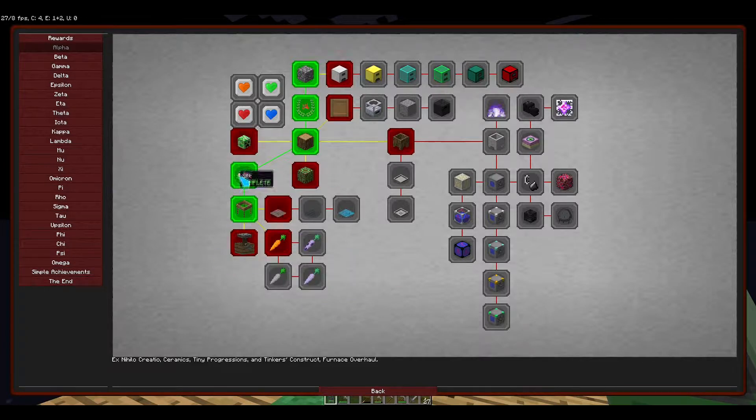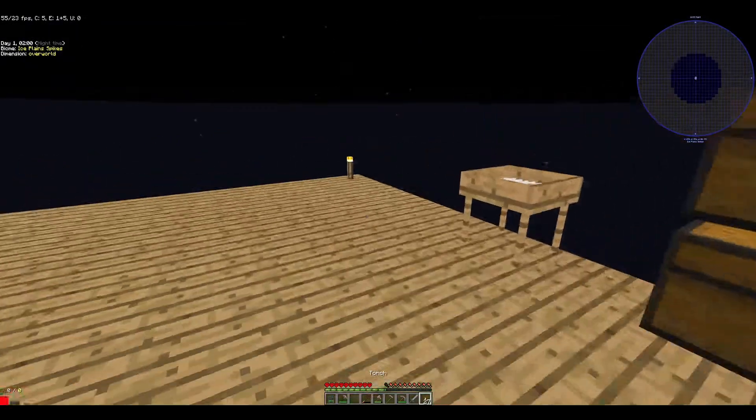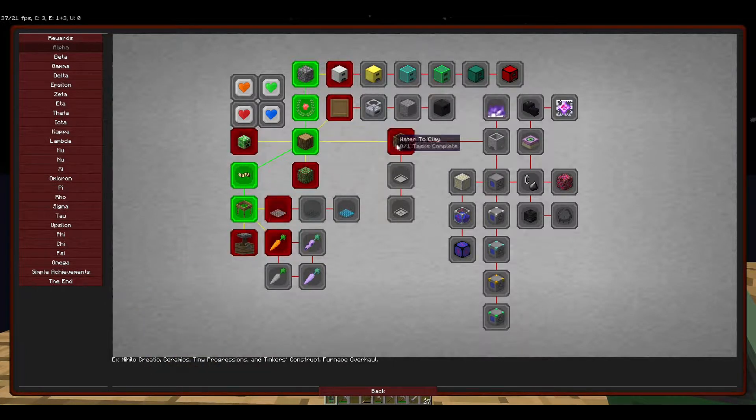Right now we've made a little platform and that's pretty good. Next on the quest list for Alpha — we're either doing pattern hunting or dimensions, but I'm not going to do dimensions because I need to get a bit more set up with some mods first. It's going to be a long mob farming session.